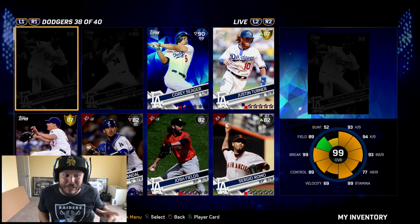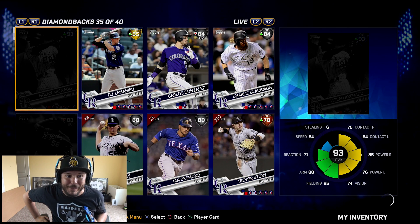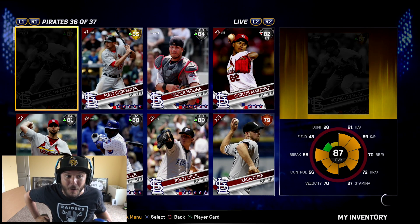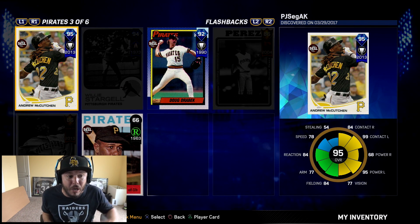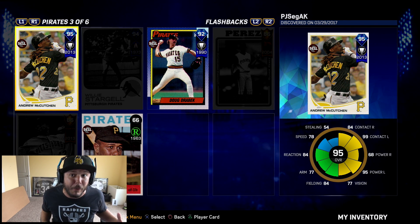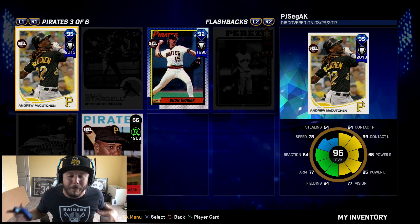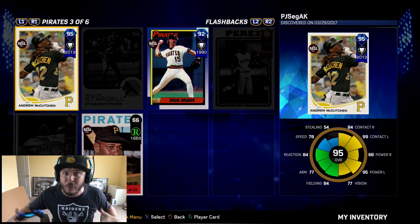I really think the next collection I'm going to try to finish is the Dodgers — it's super expensive, but a lot of these collections I'm really starting to knock out. Some of them I only need one or two players. Andrew McCutcheon's stats: 84 fielding, 77 arm, 95 power versus lefties, 99 contact versus lefties, 84 contact versus righties, 68 power versus righties. So between him and Stanton, we can switch them in and out depending on who the pitcher is.